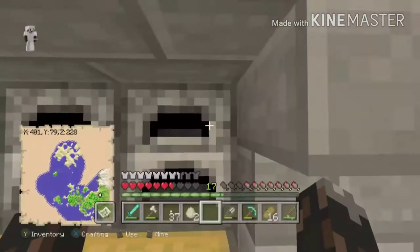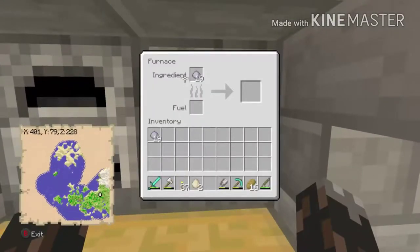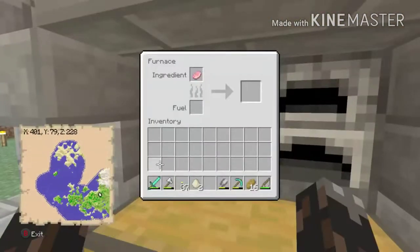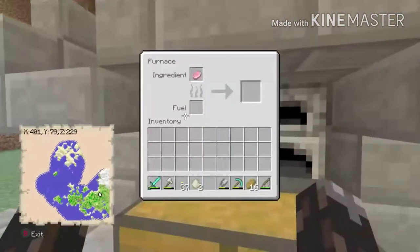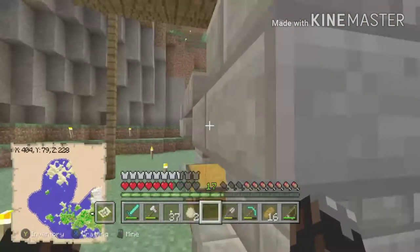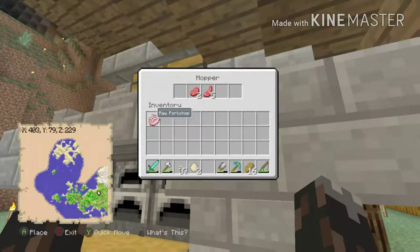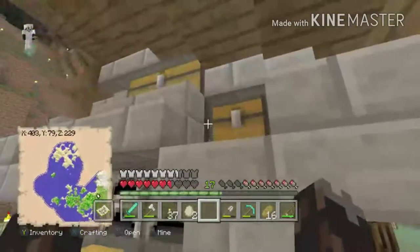This is much nicer. What's really cool is you put things in here — so let's say I take these 19 clay, throw it in here, and there you go, see that's going up. These hoppers feed everything in automatically, even though I can't really get to them because I built around everything.